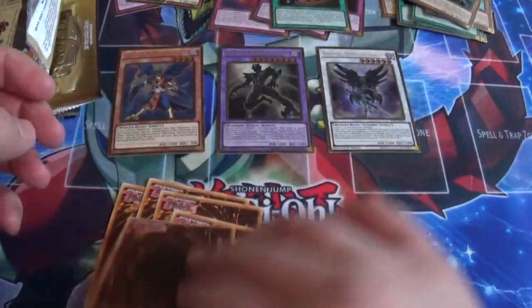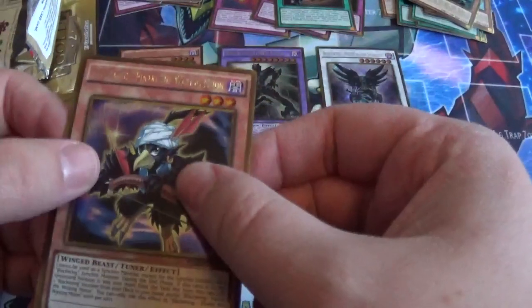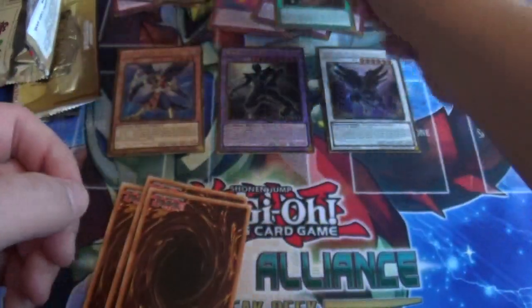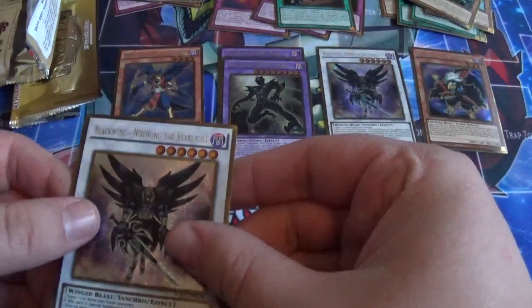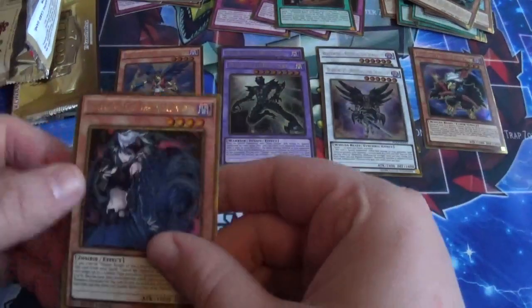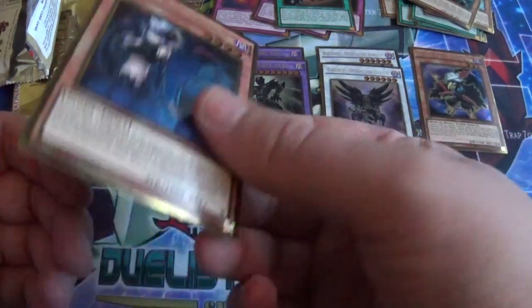For the secrets we have Rose Paladin, Rose Lover, Blackwing Pinaka the Waxing Moon, another Blackwing card, another Master Hero Anki, another Blackwing Nothing the Starlight, and Isolde Bell of the Underworld — nice. This is a new card, one of the Underworld cards. Really nice.